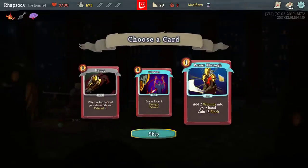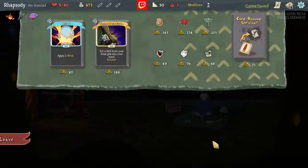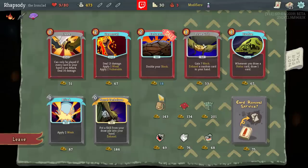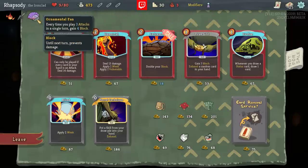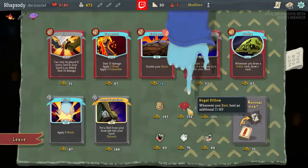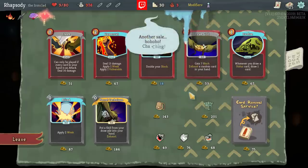Can't take Blood Vile, obviously. If Havoc was pre-upgraded I would take it. What if you rest for an additional 15 HP? Q-R-S-T-U-V... yeah, I can take Regal Pillow. I can't take Bag of Preparation, can't take Clockwork's Souvenir. Regal Pillow seems like it's actually pretty essential for me at this point in time.